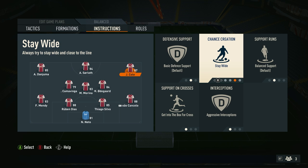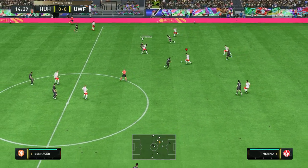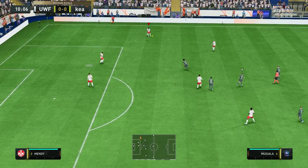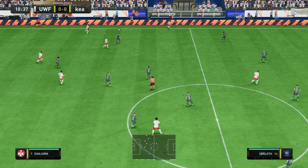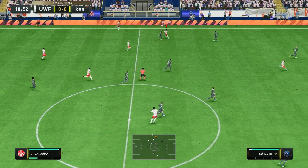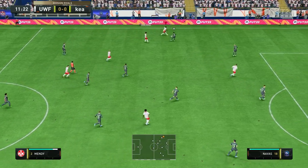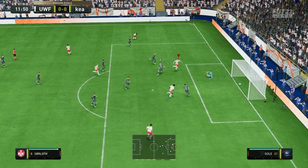Onto the wingers — they both have the exact same instructions, so set them to stay wide and then aggressive interceptions and get into the box for cross. Manchester City's wingers play very wide in order to pull the opposition defenders out of position and create space through the middle for De Bruyne to pick a pass. This also allows them to stay open for a switch of play, to then use the full-back to attack that side of the pitch while the opponents are out of balance. Quick triangular passing between the centre midfielders, the wide players, and the full-backs helps them get in behind, down to the byline, and put the ball across.